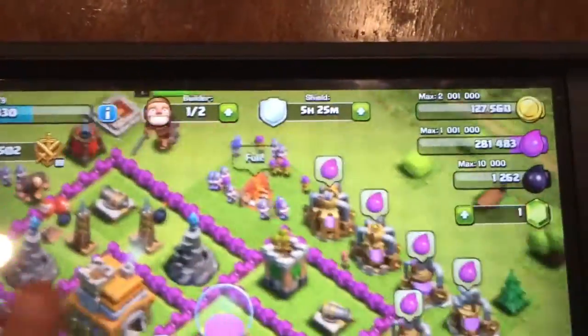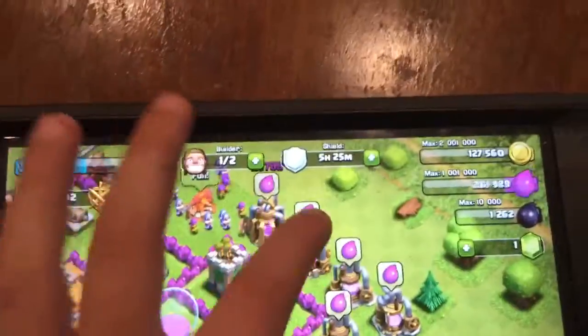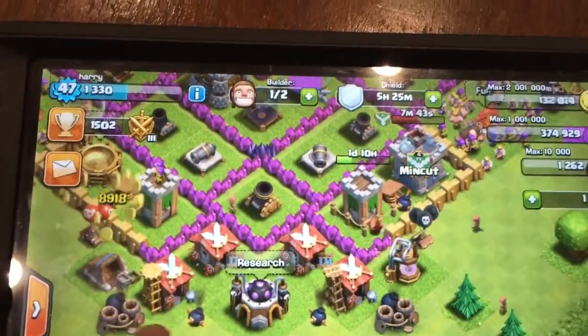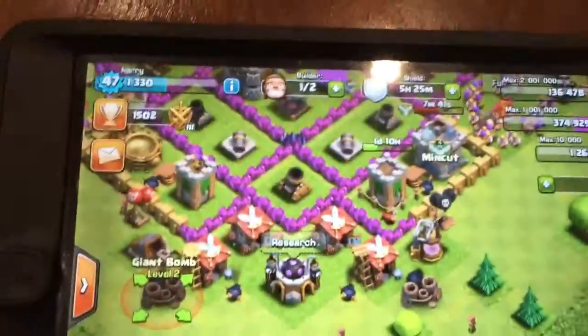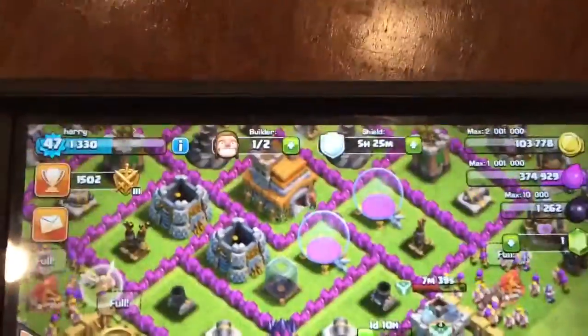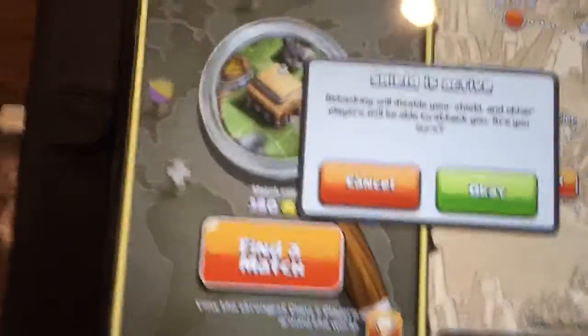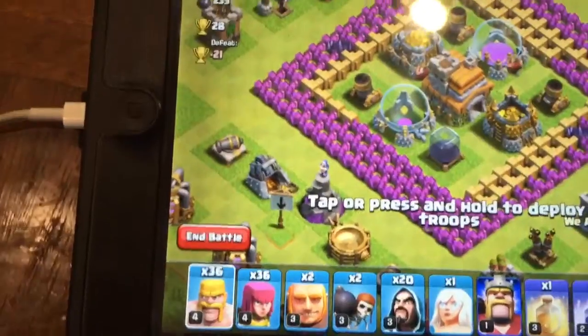Let's collect my loot, then reset all the traps, and get right into the attack. Let's find a match, break the shield, and get into an attack.